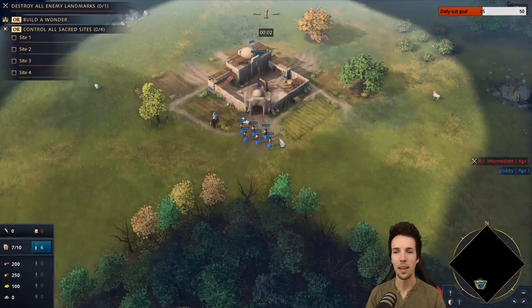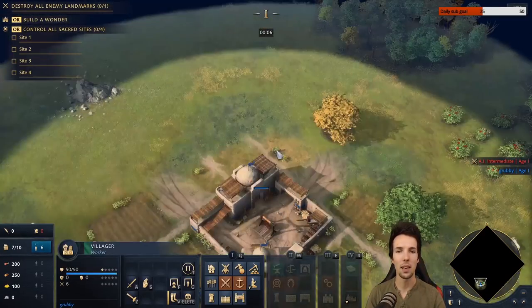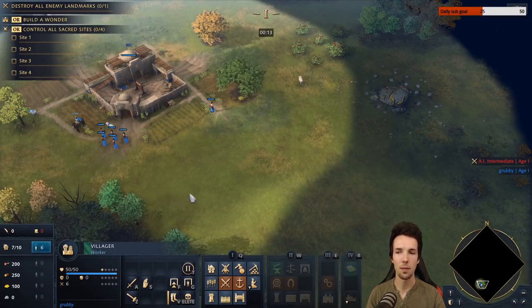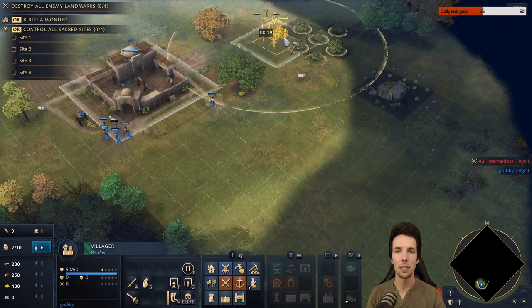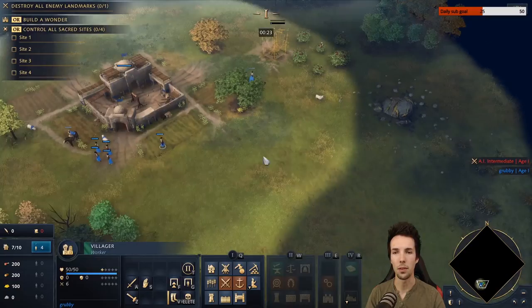I've given you a quick glimpse of the build order and we're going to be looking at it again soon. I just want to make a note on placement. This is not the full clean quick playthrough — I just want to give you the rundown of where that 250 lumber is going and the placement of your buildings. The first thing you're going to do is make a mill as close as possible to the berries.